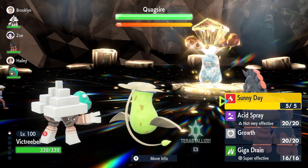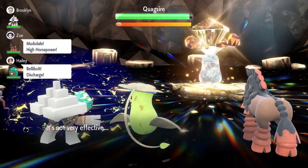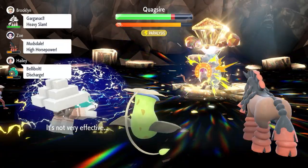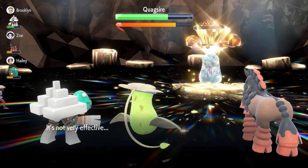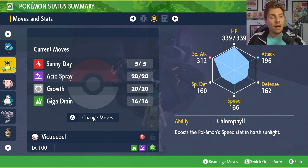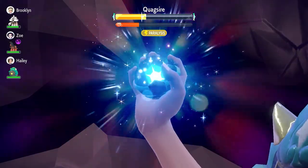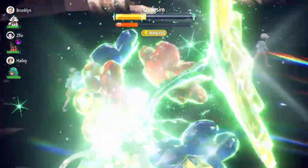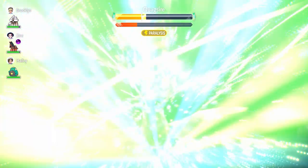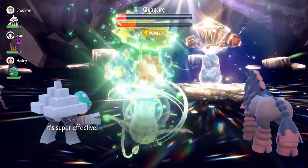The basic premise is to use Acid Spray three times, which is going to lower the Special Defense of opposing Pokémon by two stages every time — getting that Special Defense right down to minus six. Then use Sunny Day, and then use Growth, because Growth under Sunny Day gives you a two-times boost to your Special Attack and Attack stat every time you use it, opposed to just a plus one when the sun's not active. After using Growth three times under the sun, you'll have max Special Attack, which then plays into using Giga Drain. Because you've used Acid Spray three times already, you should be at a stage where you can Terastallize and do absolutely devastating damage. Really nice options here with Victreebel.